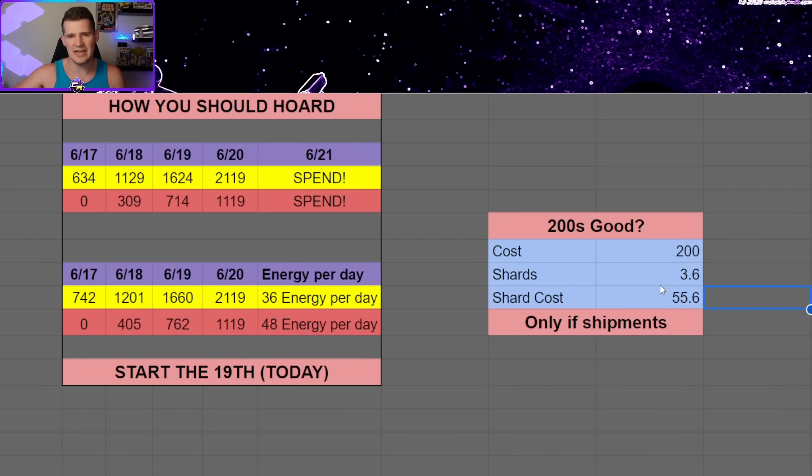It depends on how you were originally planning to farm Qui-Gon Jinn. If you were going to get him exclusively from farming whatever node he ends up on — assuming a hard node — the 200-crystal refreshes are not great value, because you're paying essentially 200 crystals for about 3.6 shards assuming a 3% drop rate, meaning you're getting the character for about 50 crystals a shard. That's cheaper than shipments, so if you were planning on doing shipments this is actually a pretty good deal. If you were going to farm him on the node anyway, the 200s probably aren't worth it.